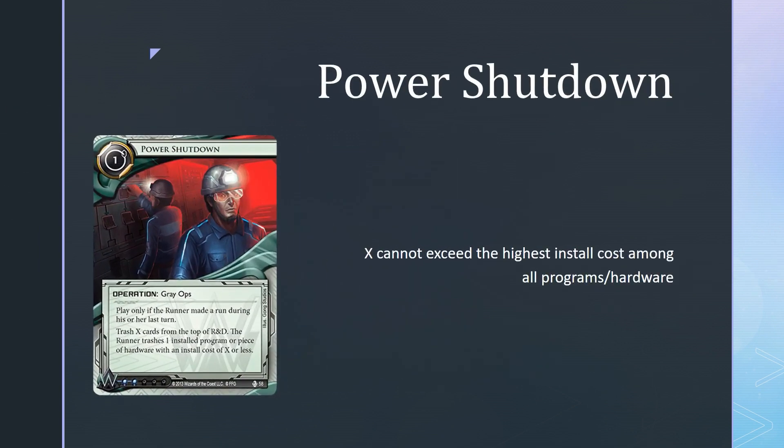First and foremost, probably the most important one, Power Shutdown has been errated. You cannot mill more cards than the highest install cost among all programs and hardware. For example, if the runner has only a Magnum Opus installed, you can choose to mill 0 to 5 cards, including 0 and 5, but you cannot mill 6 or more. This severely impacts decks that abuse Power Shutdown to mill their entire deck to combo — CI7 is the obvious target. You can no longer use Power Shutdown when the runner has no programs or hardware installed, as that would cause no change in game state.